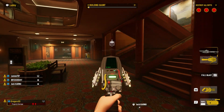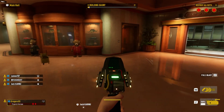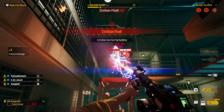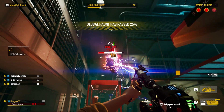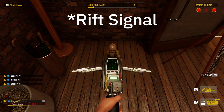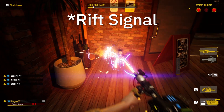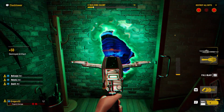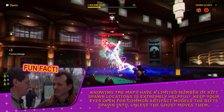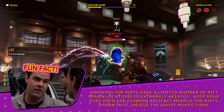When you enter a match, your first objective is to locate either the ghost or one of their rifts. I cannot overstate the value of wiping out a ghost's rifts as early as possible, preventing them from respawning and giving you as much time as possible to ensure a smooth victory. The subtlety of a rift signal can be differentiated by paying attention to the sudden spike in your meter. If you see an object sitting still and throwing a massive PKE signal, you might have found a rift. Be aware the ghost is alerted when one of their rifts are exposed. Fun fact: knowing the maps have a limited number of rift spawn locations is extremely helpful — keep your eyes open for common artifact models that the rifts spawn into unless the ghost moves them.